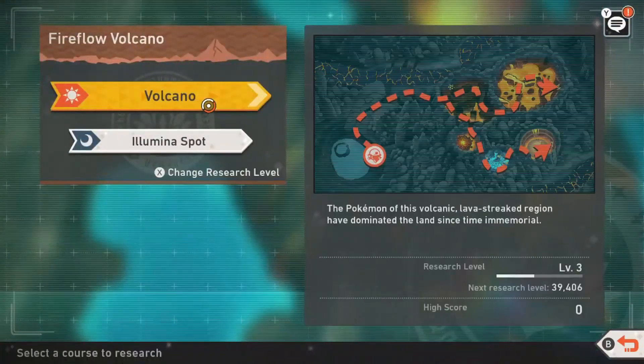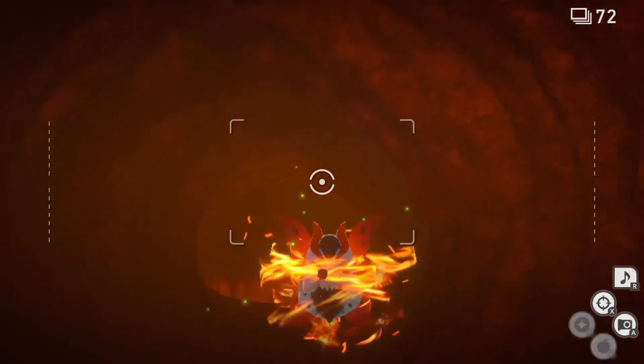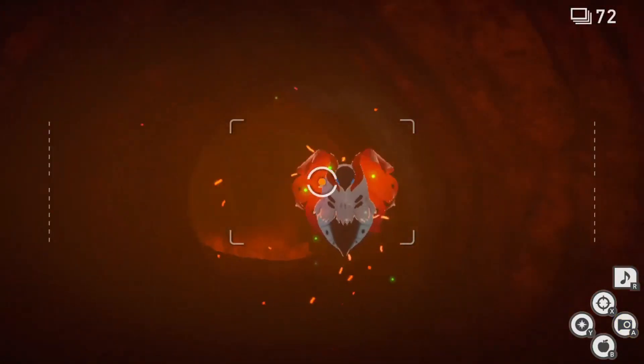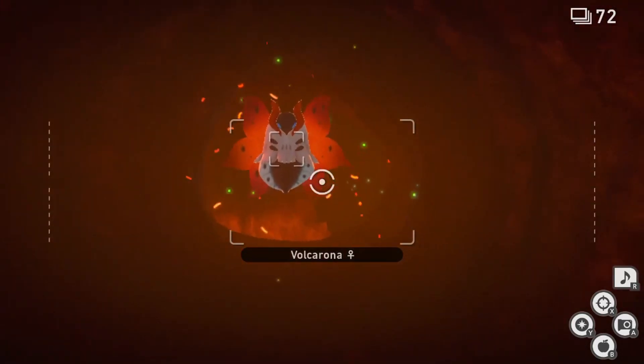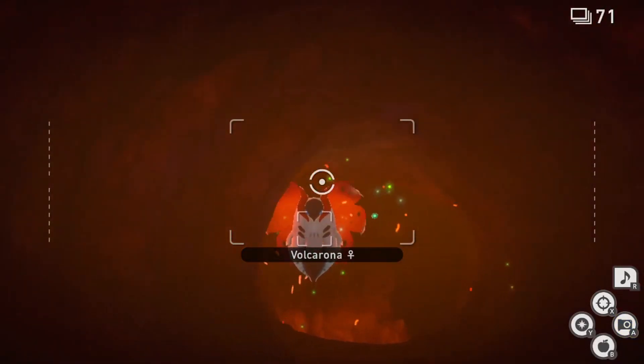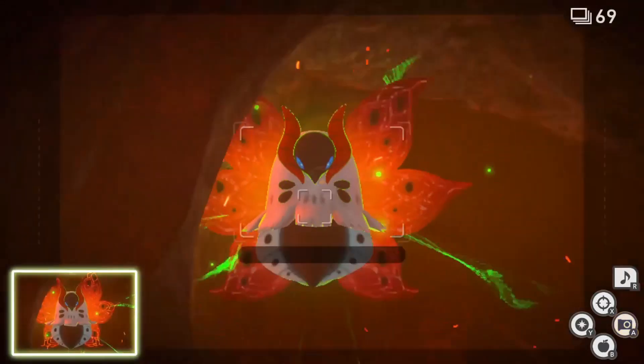Volcarona is in the Volcano, so this one's a bit harder but not too hard. You just need to throw Fluffroots at Volcarona and throw Illumina Orbs at it. With Illumina Energy, take pictures of it when its flames are gone. Hit it with the Fluffroot, hit it with an Illumina Orb, take one picture, and that's your second Illumina Pokemon.